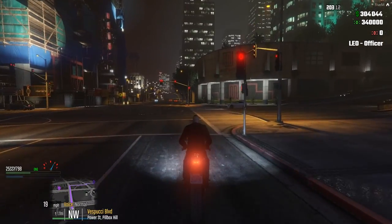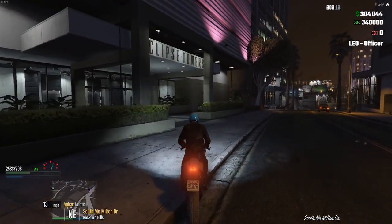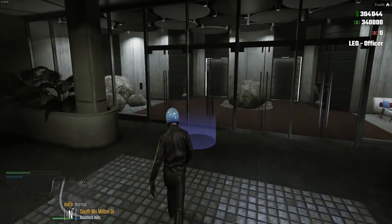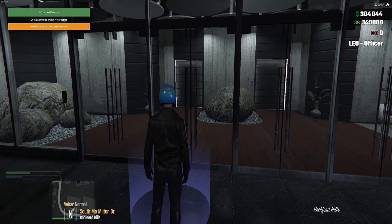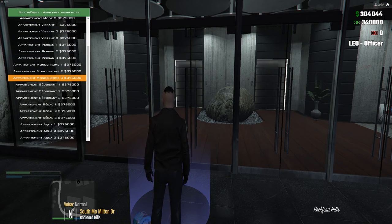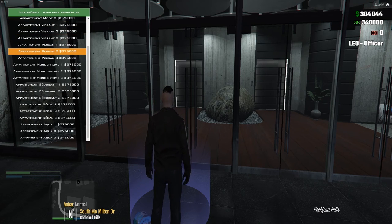This is the most amount of money I've ever had in my pocket. I'm actually nervous now because if someone robs me, I'm screwed. Let's go and have a look at this property - if it's $300,000 I'm just going to straight up buy it. We're at Eclipse Towers - that's actually a pretty cool name. I would live in a place called Eclipse. How much? My fingers are literally crossed. We have so many to choose from: Moderna, Mode, Vibrant, Persian, Monochrome, Seducant, Regal, Aqua. But we don't have enough - I need another $71,000.